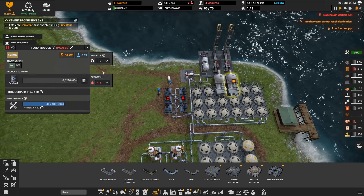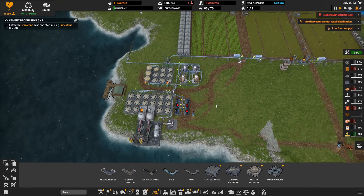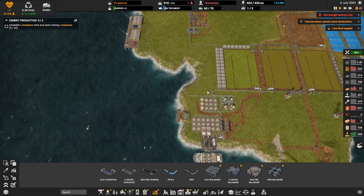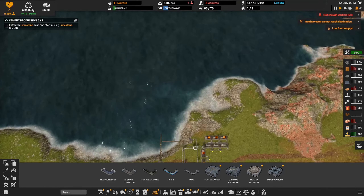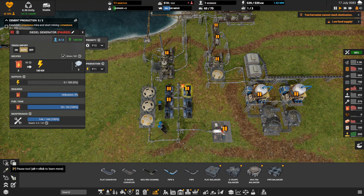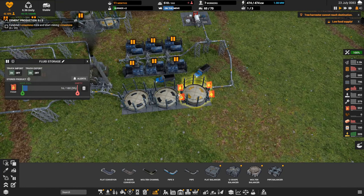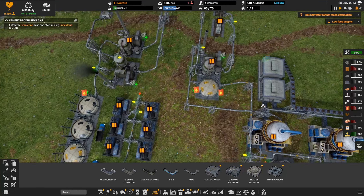We need this one working — we're still short on workers. Refugees came in. Settlement power got researched — we can add that building and maybe generate some unity. We're getting low food warnings but I think we're fine, we have tons of food. Hopefully they're serving it up — yeah they have tons. The tree harvester can't reach destination — I think that's going to resolve itself. The worker situation — oh, it's because our diesel generators came online. Let's shut these down and free up some workers. 12 workers can go. There's a pause tool I should just use.